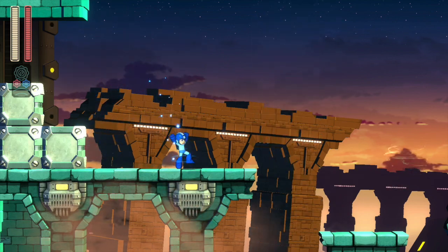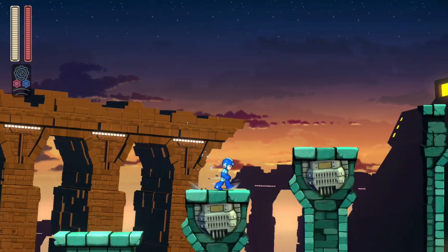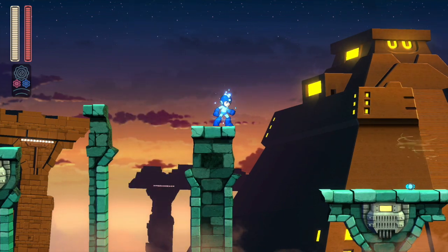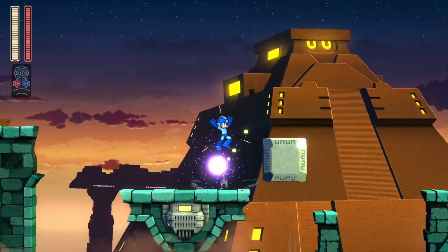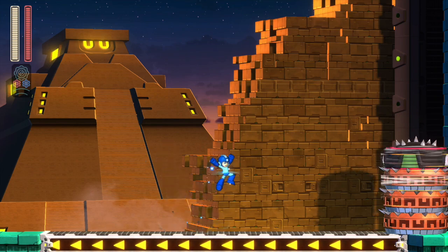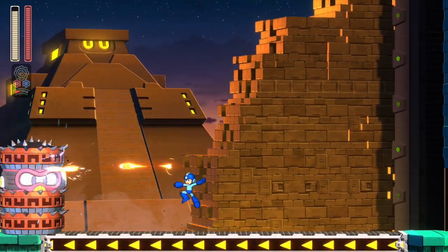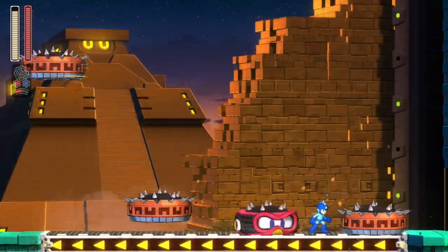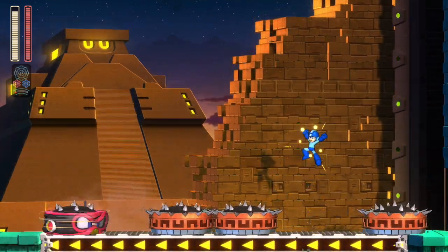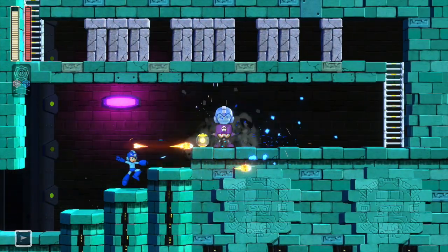We've transitioned from daytime to sunset — it's apparently taken Mega Man a while to get through the first part of Block Man's fortress. I love the detail applied to the stages. There's a giant ziggurat in the back that looks like it's smiling at you — might be Block Man. I noticed a difference from casual to normal: there were more enemies on that main platform. Now we've got tire guy again and a conveyor belt floor — you definitely need the speed gear here. This demo shows just how necessary the double gear system is going to be; they've made it integral to the game.